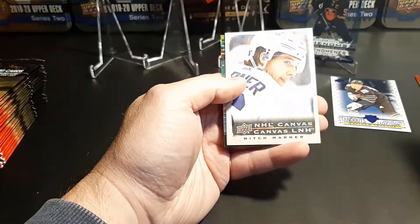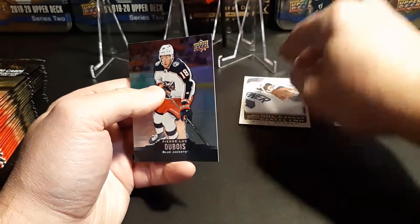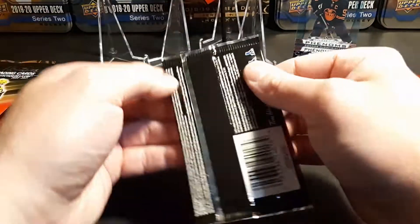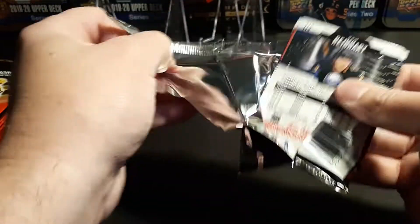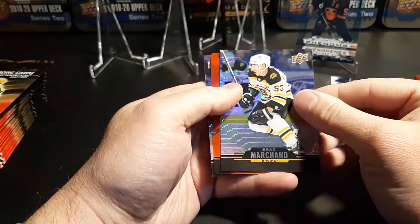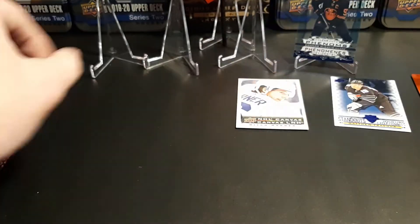We got our first canvas of Mitch Marner — that's a pretty cool card, I like the canvas cards. And Pierre-Luc Dubois. I don't want to spend too long looking at the base cards; pretty sure everyone's seen those and everyone wants to see the inserts. We got Patrick Lane and Sam Reinhardt.